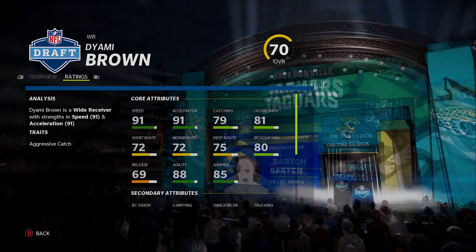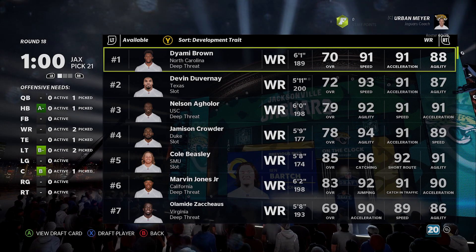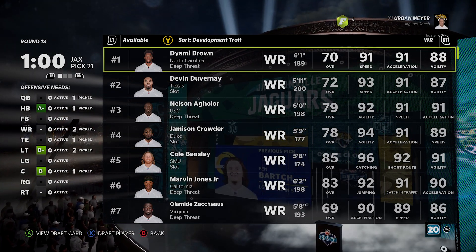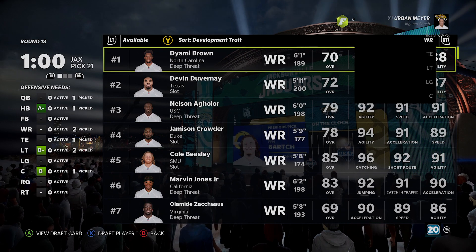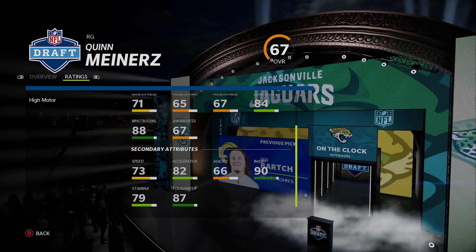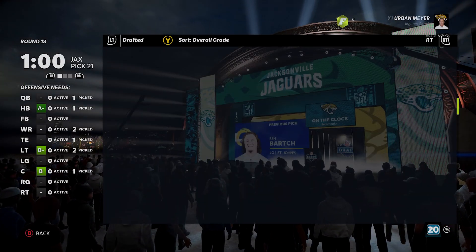Diontae Johnson is there — another guy I'd like to take. Star development trade, decently fast. Going from normal to star isn't that crazy for a wide receiver. The good thing about going for a real-life wide receiver is if they have feet in bounds trait, but that trait doesn't seem to factor in often which is probably why they don't give it to rookies you actually draft. Quinn Meinerz is pick 8 in round 19, really good lineman, athletic, can probably play guard or center. Six foot three, very mobile.